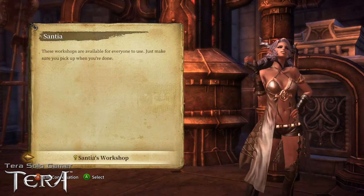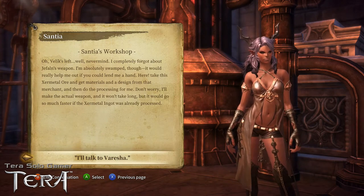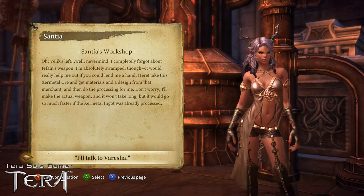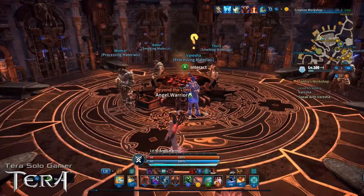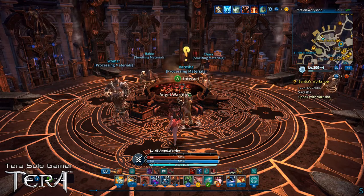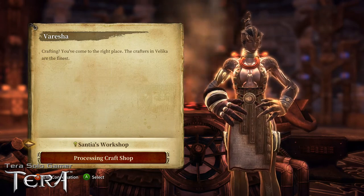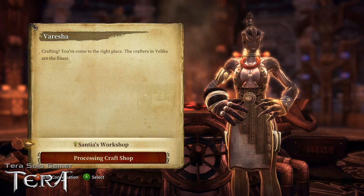We meet Sentia in the creation workshop. She completely forgot about Chiffon's weapon but asks for your help: take some Xur metal ore, get materials and a design from the merchant, and do the processing for her. She'll make the actual weapon — it'll go much faster if the Xur metal ingot is already processed. She gave us some Xur metal ore. Now I go talk to Borisha, who now has a yellow question mark quest marker — she's my next step.